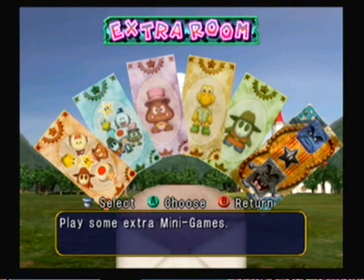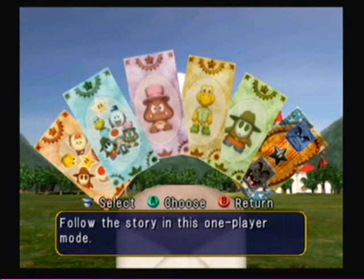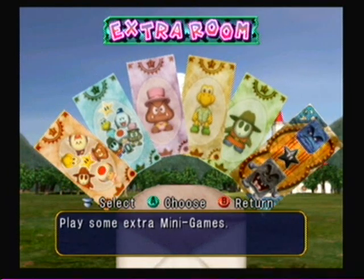Hey guys, it's MatamWario. We are entering the extra room today on Mario Party 4. We've covered all these other aspects of the game except for the final board in party mode, which will be next weekend. But for this weekend, we're going to be covering extra rooms. It's just a Mario Party 4 weekend — the best kind of weekend, because it involves Mario Party in some way.